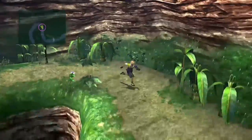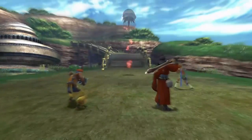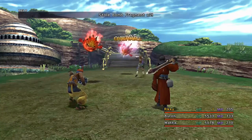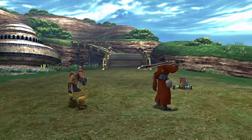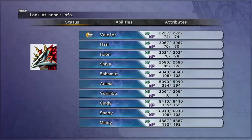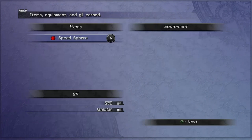The Mi'ihen Highroad has three areas. There's the one between Luca and the Travel Agency — go to the Travel Agency then south towards Luca for a bunch of enemies. Then north of the Travel Agency going towards Mushroom Rock Road there are a couple more areas with Dual Horns and Bombs. As you can see, I'm using Rikku with her SOS Haste armor, deliberately knocking her out in the first battle so she can quickly rack up kills, alternating between Distil Mana and Distil Speed capture weapons. Anima's MP is already 394 — almost 200 raised already.